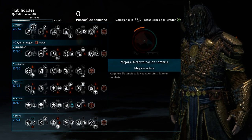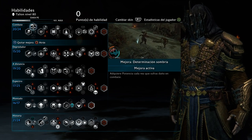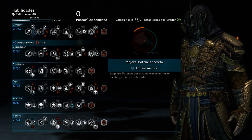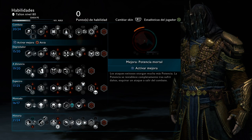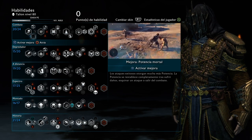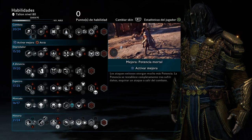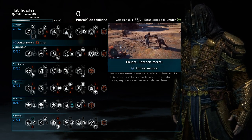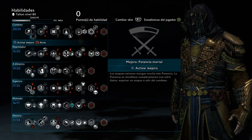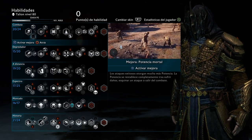Now for the skill tree — I'm using Shadow Determination, which makes it so every time you take damage you gain Might instead of losing it. So usually if you take damage you lose everything, but with this you actually gain more Might. The second or third option is probably Mortal Might — it lets you get Might a lot faster, but if you leave the fight, take a hit, or lose your combo hit streak, you lose everything. It's a bit risky, but it does help you gain Might a lot faster.